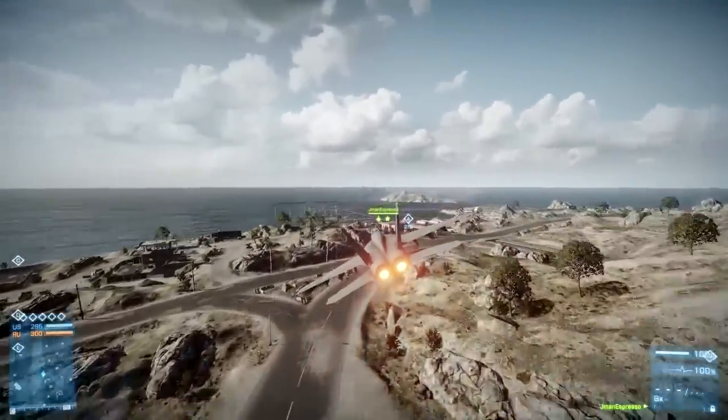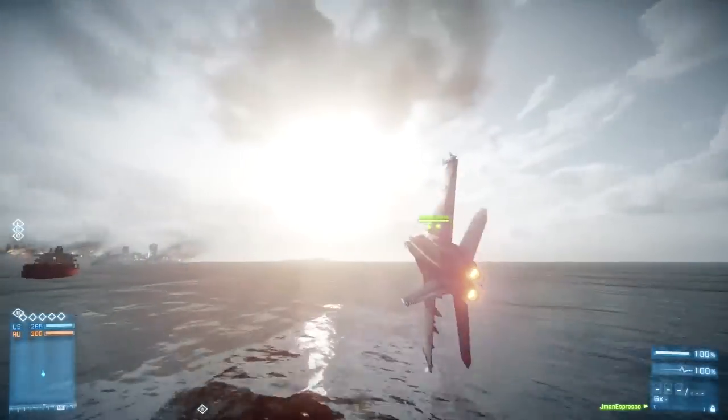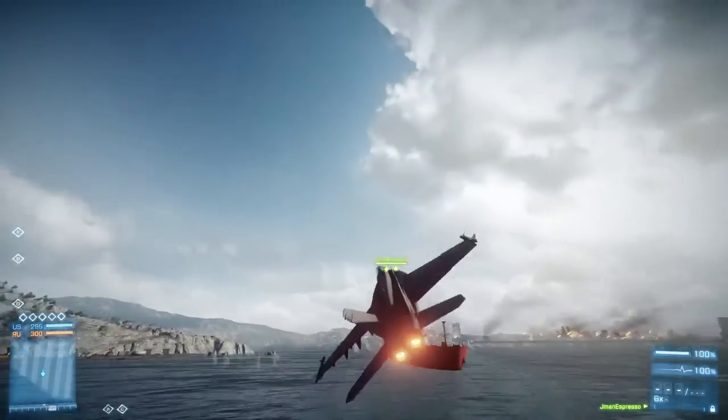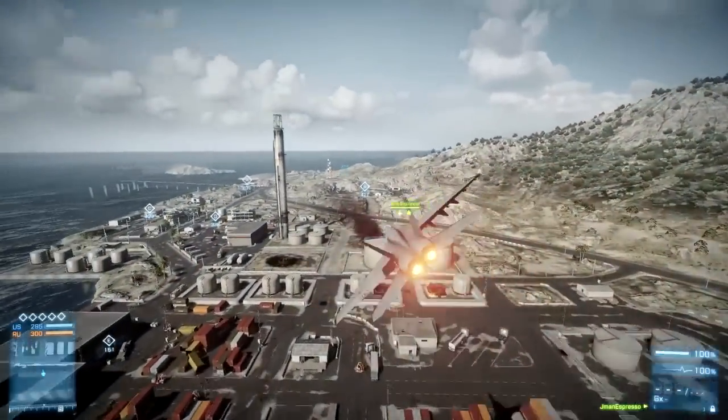What you want to do when turning in the jet is turn sideways and thrust up, as if you were going to thrust straight up in the air. Do a barrel roll turn on your side and use the thruster to go up.